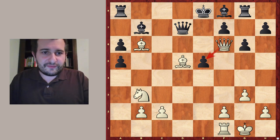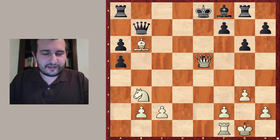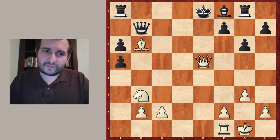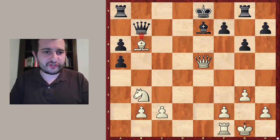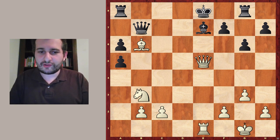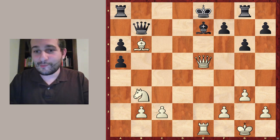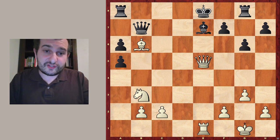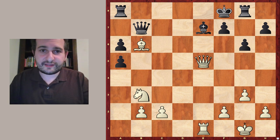Now you see e5 is weak. First white takes on b7, queen takes b7, and now queen takes e5 check. After bishop to e7 the queen on b7 is attacking the b6 bishop, so it looks like the bishop must be removed. However a move like rook e1 makes the bishop on b6 taboo due to mate on e7 — not very pleasant for black. Black wants to capture this bishop on b6, so therefore he plays king to f8, gaining access to the g7 square, which will also play a role later.